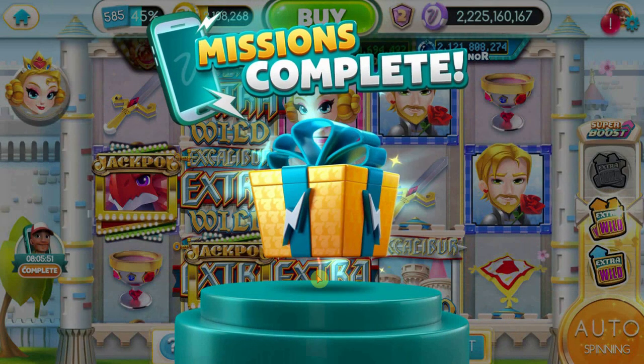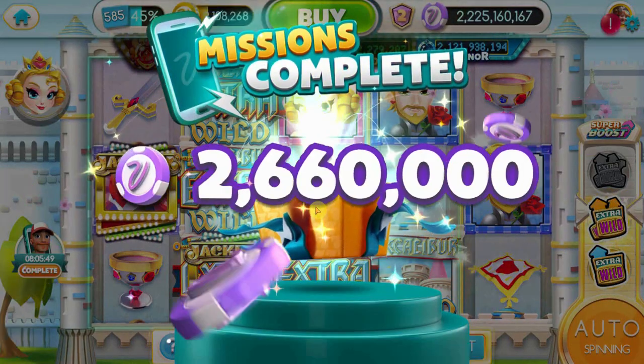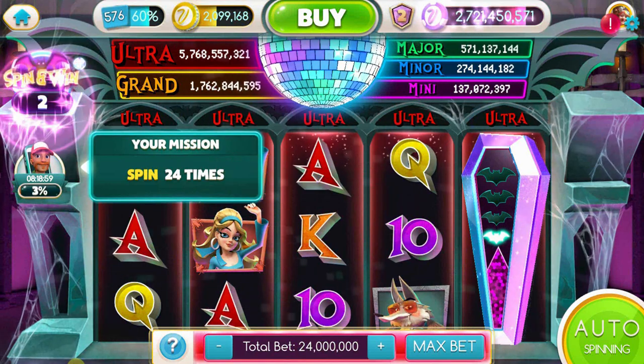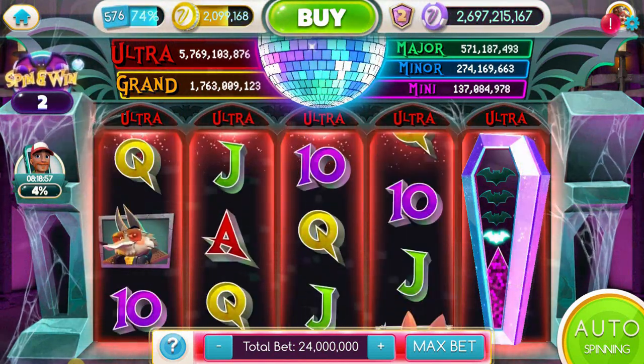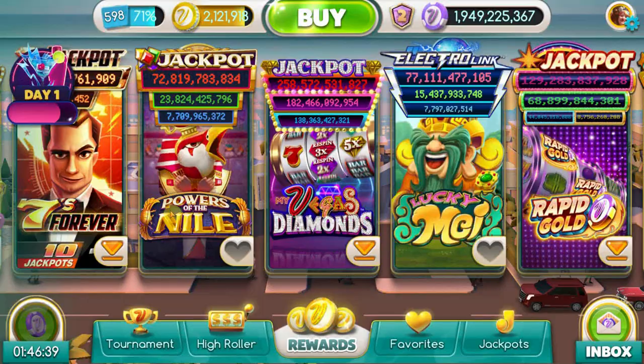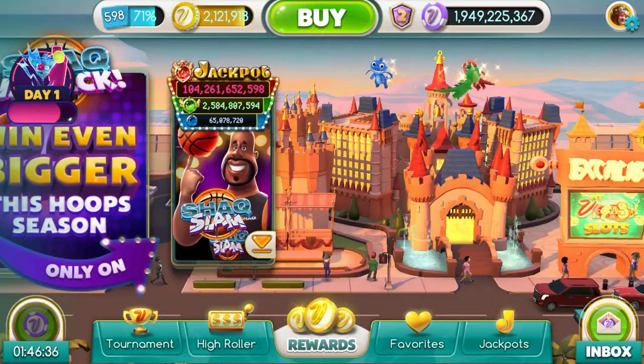As you complete these tasks, in addition to your winnings, you'll gather bonus chips as a reward to help you play longer. Your selected avatar will then offer you an additional bounty of chips for clearing all the tasks they wanted you to partake in. Keep in mind that you have a limited time to complete these tasks before they are no longer viable and you're forced to move on to the next one.